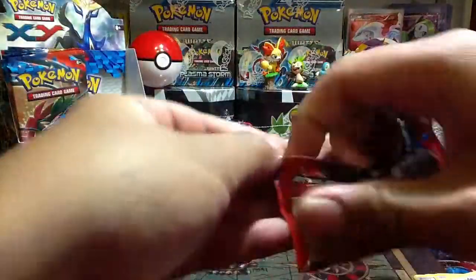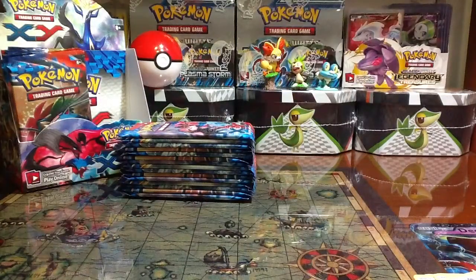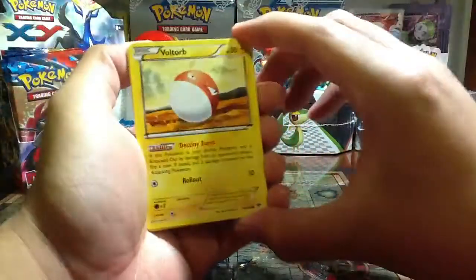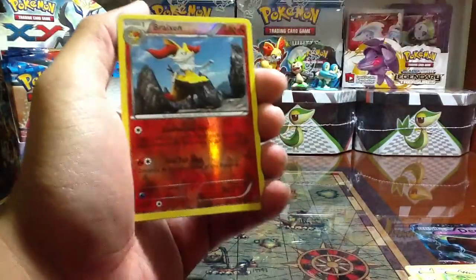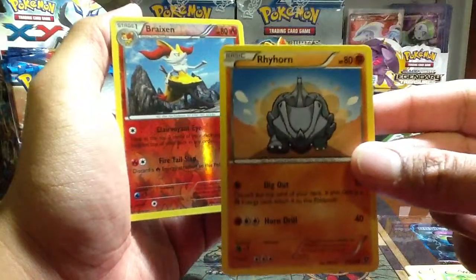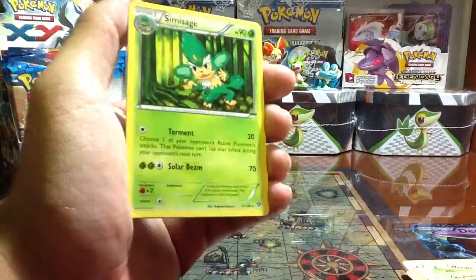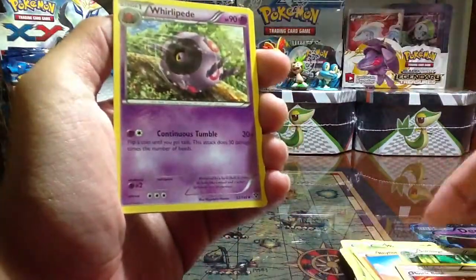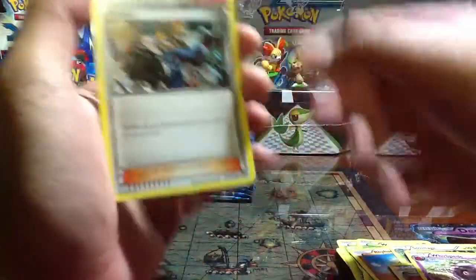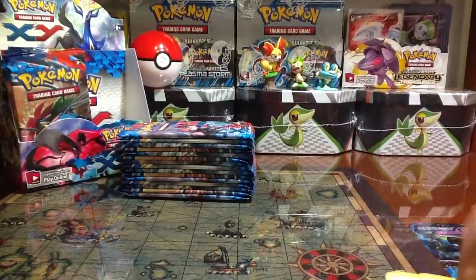Third pack. Be sure to comment what you think guys - what do you think of this new expansion? Voltorb, Skitty, Scatterbug, Weedle, Rhyhorn. Wow, check out that Rhyhorn - I love that art. And Braixen - check that out reverse. Simsage Rare non-hollow, Muscleband, Whirlipede, Cassius. Nice art. Alright, so far so good.